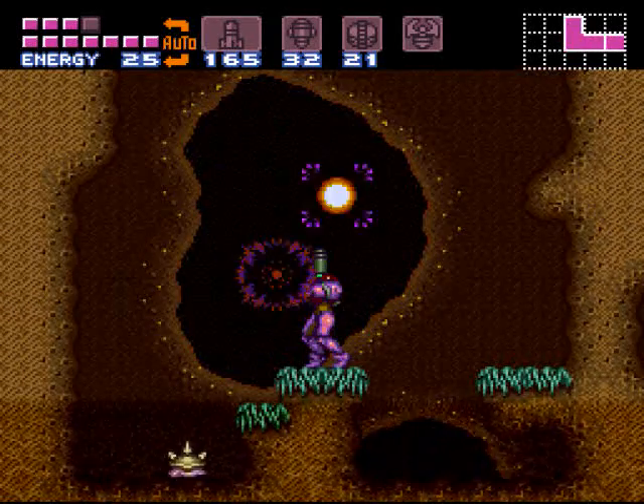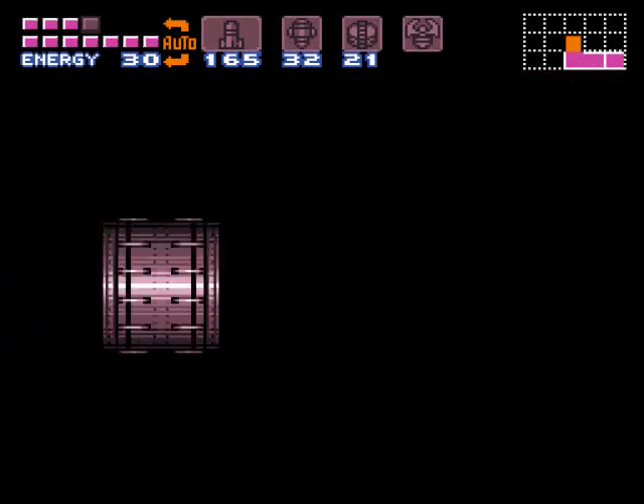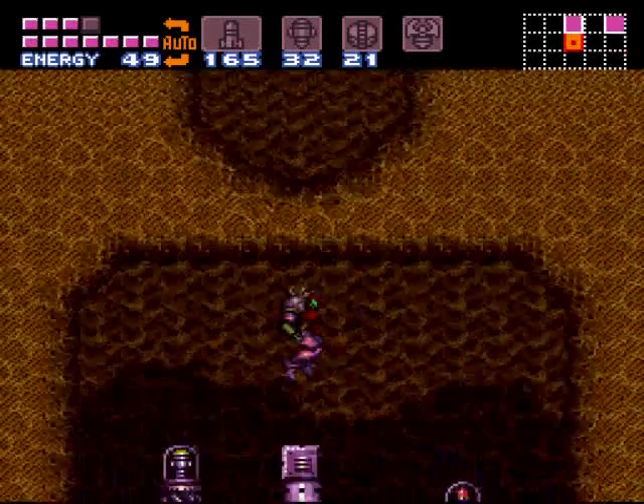There's an X-ray scope that we're going to get later once we have the space jump, which you can use to identify what kinds of blocks are what and so on and so forth. But once you know the game, it's really not needed.